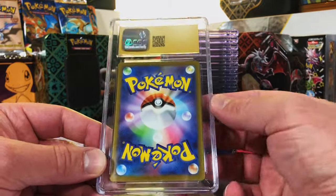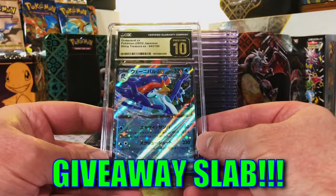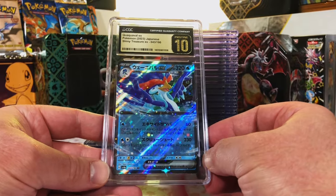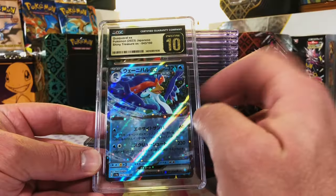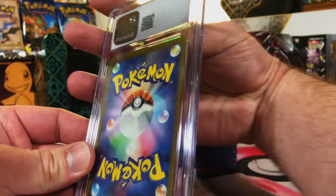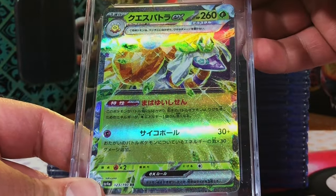Fourth pristine 10 - another Japanese card. One two three, boom! Quaquaval ex from Shiny Treasure - very cool, I'll take it. I just love seeing that pristine 10 on the Japanese cards. Another Japanese card - Incineroar ex from Shiny Treasure.